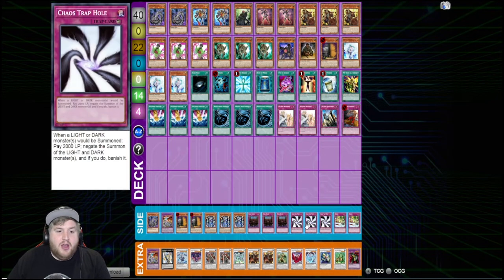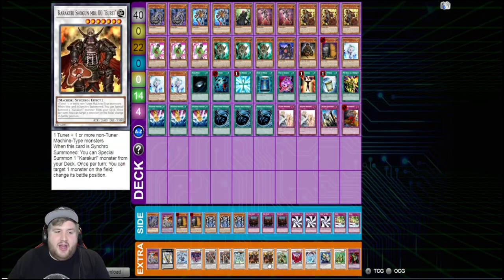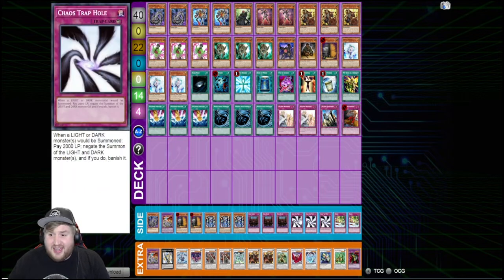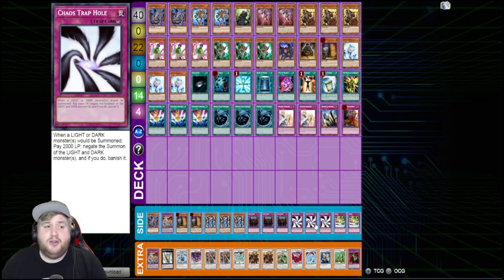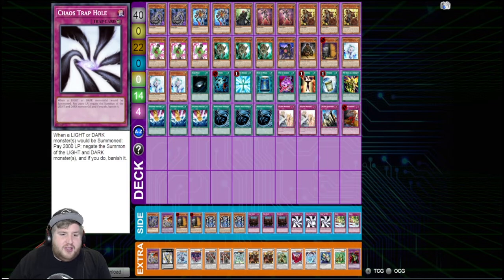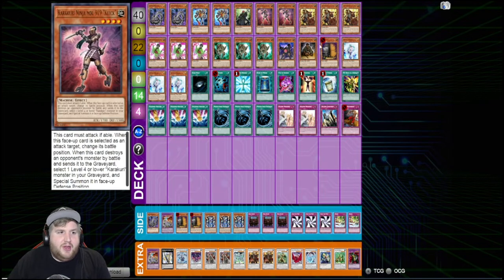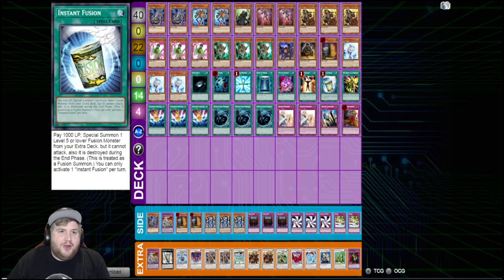We also need to talk about Chaos Trap Hole in the side deck — this card is incredible. It lets you interrupt your opponent's Cyber Dragon plays when they side them in. Sometimes you have a synchro play turn one and don't want to put Bahamut and Nisamu on field because Cyber Dragon just outs it, but with Chaos Trap Hole they need exactly Heavy plus MST plus the Cyber Dragon to deal with it. It makes you feel safer doing those plays, and it's useful against a lot of decks in general.